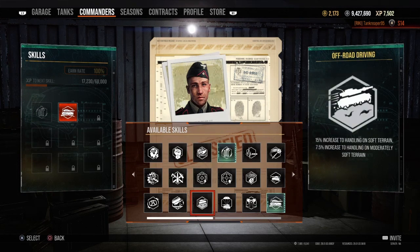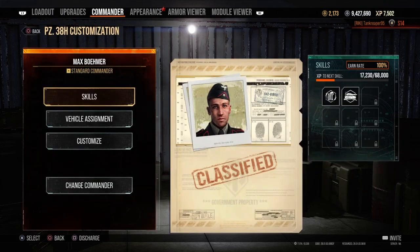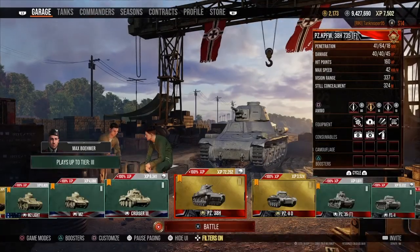Off-road driving — 10 to 15% increase to handling on soft terrain, and 7.5% increase to handling on medium soft terrain. Those are the ones I would think you'd want to put in here, depending on whatever ones you prefer.